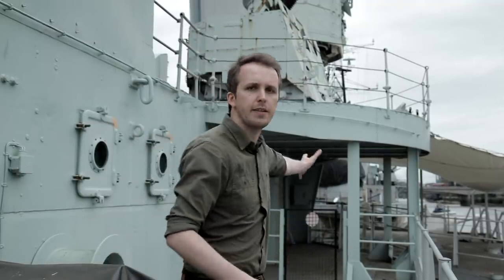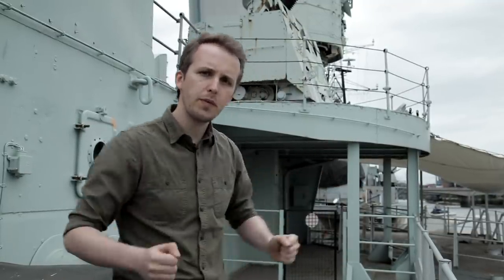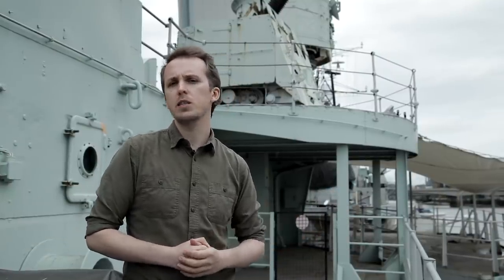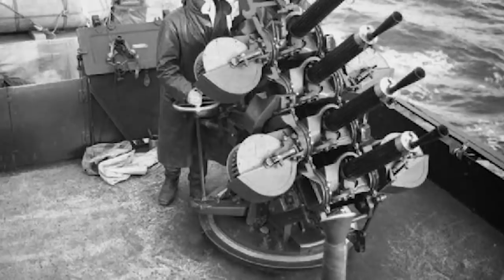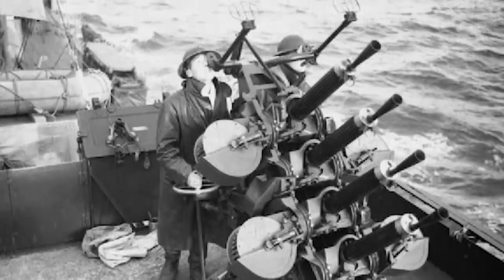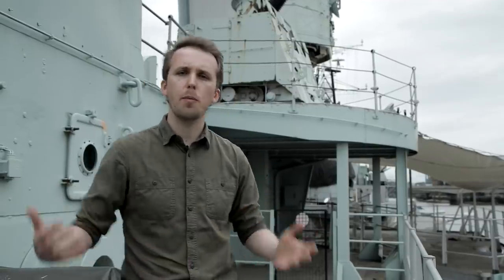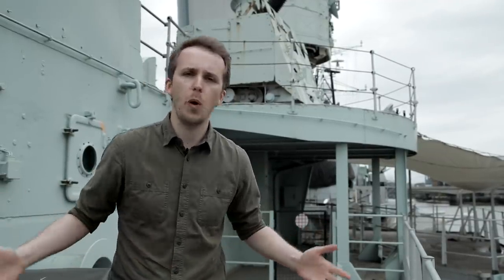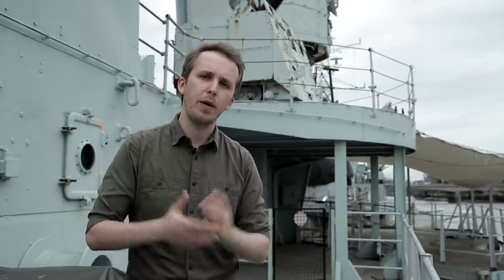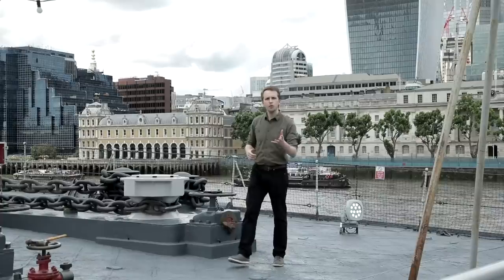Now, if we go along the deck towards the hangar, on top of the hangar we have the old position for the second set of AA guns — one on either side. And this is a quad .50 cal, four .50 cal stacked on top of each other. Once again, sounds impressive, looks impressive, but they really don't have that stopping power and firepower required to deter even a semi-determined air attack at this point in the war. And as we will see, it simply wasn't enough, and Belfast will upgrade AA defenses just like many other ships throughout the war.